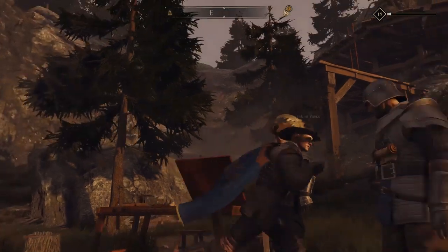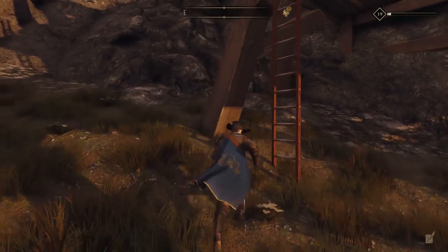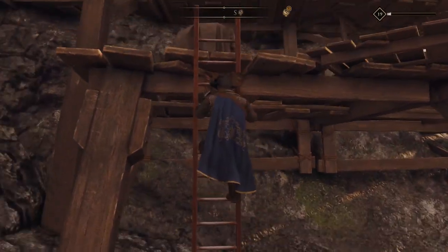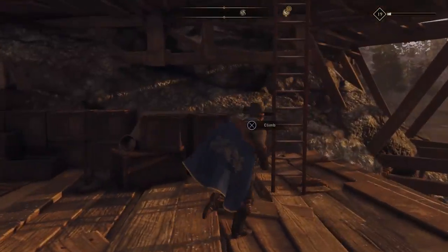Once you're at the Alliance camp, look for some wooden scaffolding like this. There's only one spot to climb up. Grab the ladder here — it's really close to the camp, so just look around, you'll find it. It's hidden pretty well, but if you see the scaffolding, you're good to go. Climb up the second ladder.